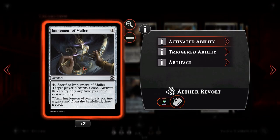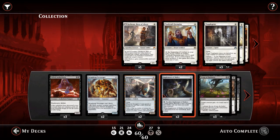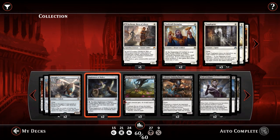We then have Implement of Malice, a 2-mana artifact. Pay black and sacrifice it: target player discards a card. You can only activate this on your turn. When it goes to the graveyard from the battlefield, you draw a card as well. So essentially we pay 3 mana for our opponent discarding a card and we draw a card. It's great if we're screwed on mana, and we can really eat away at our opponent's hand to gain card advantage — which in black isn't always easy to do.